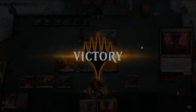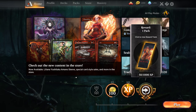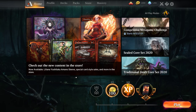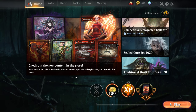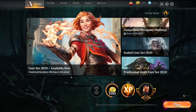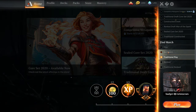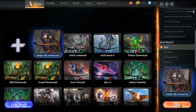We took down Sultai Elementals, which is one of the more expensive decks. Get our XP for the day — they changed the system so you get your weekly XP now up to 15 wins. Continuing with that, we'll play best-of-one, see how that goes, and then wrap up the video.